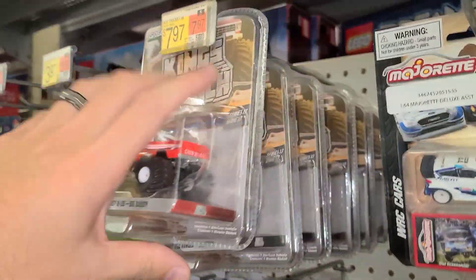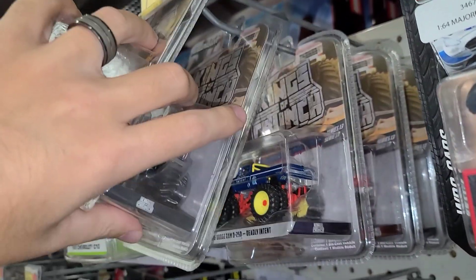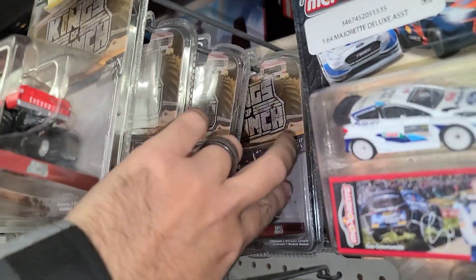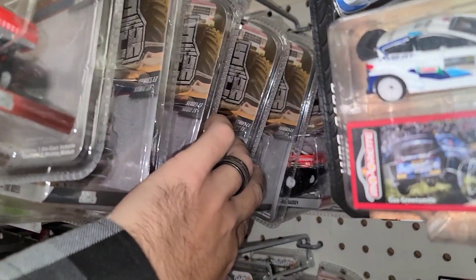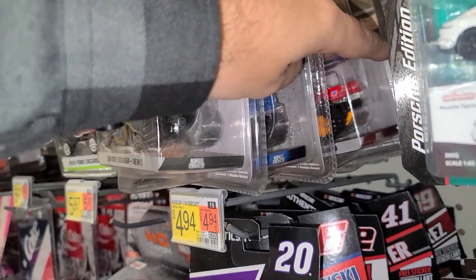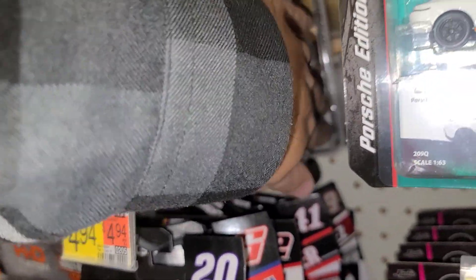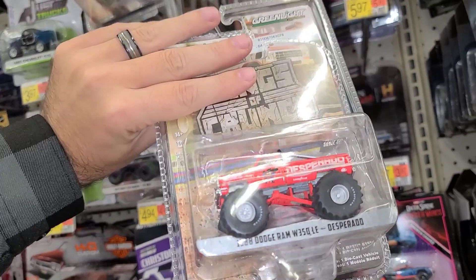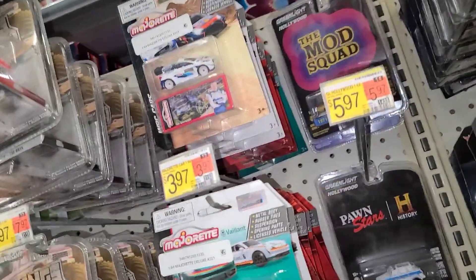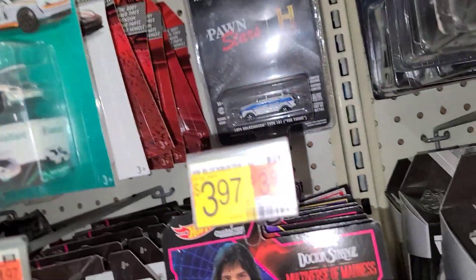I want to look at some of these Kings of Crunch. I see some more stacked up here - there's the Big Daddy, the Boss. What else - Deadly Intent, Crimson Crusher, Deadly Intent and Big Daddy again back there. Got the Boss, Dream Master, Crusher, Big Daddy, and the Dream Master. We'll take a look - Crimson Crusher, Desperado, and the Boss.